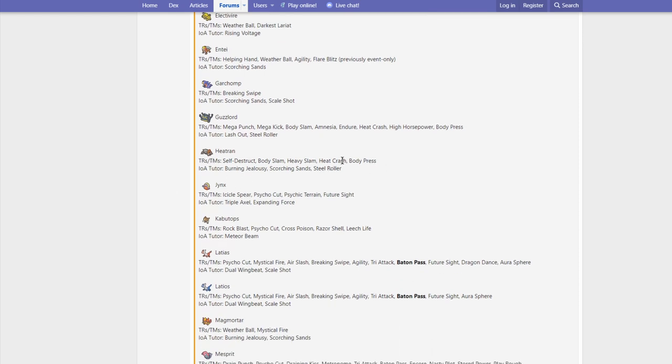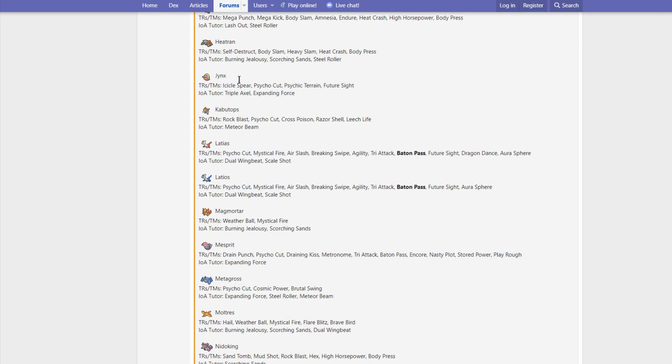Heatran gets Self-Destruct, Body Slam, Heavy Slam, Heat Crash, Body Press, Burning Jealousy, Scorching Sands, and Steel Roller. Not really going to be that big for Heatran in my opinion. Earth Power is technically better but Scorching Sands is interesting. Burning Jealousy I don't think we're going to see too much because that's mostly for Pokemon that don't hit as hard, like Torkoal. Heatran running Burning Jealousy could be a thing but I don't really see it being too common over Heat Wave.